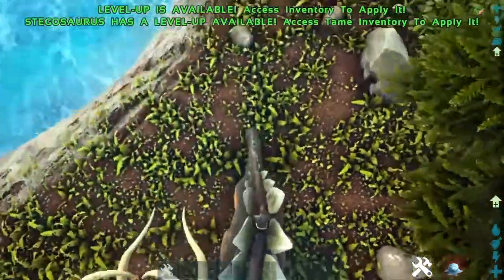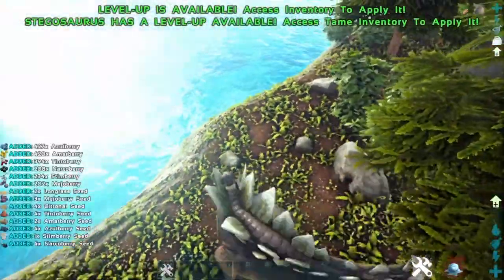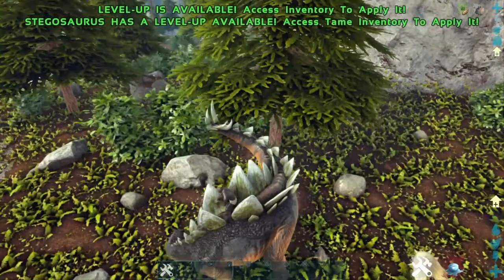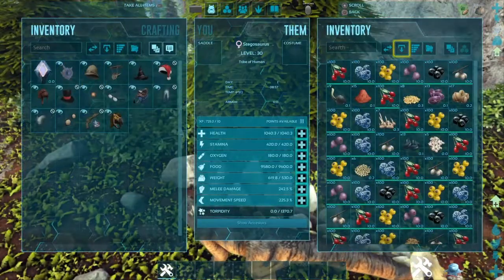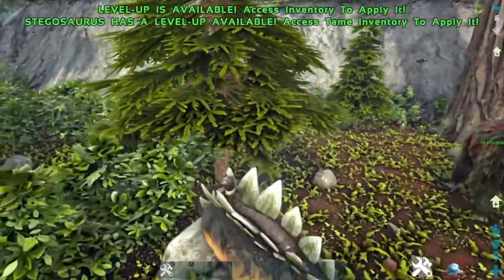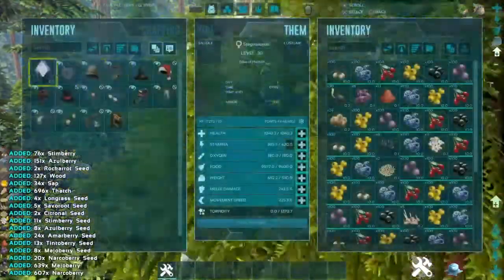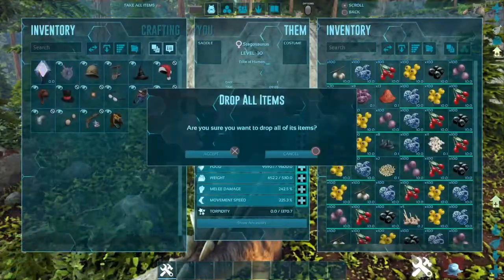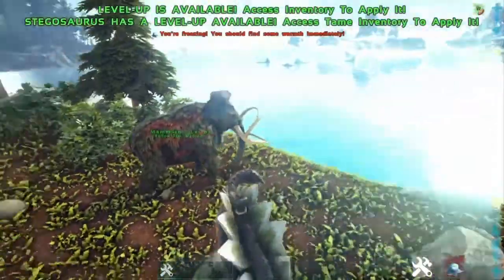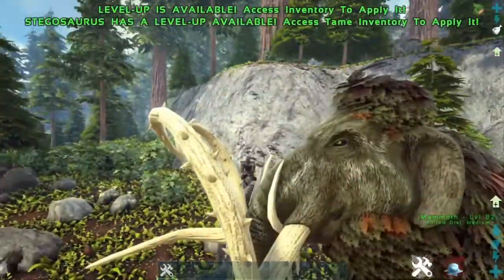It's only good if you want to attack from the back, but if there's someone right in front of you, you have to turn to the side. The first thing you'll notice is it's decent at gathering berries, and I think it's good at getting thatch as well. This thing is very slow, so there are already a few downsides. It's mostly good at getting thatch and berries — that's it.